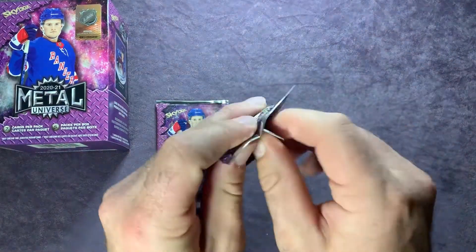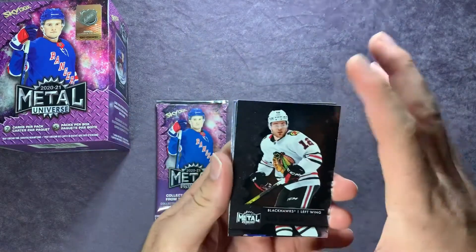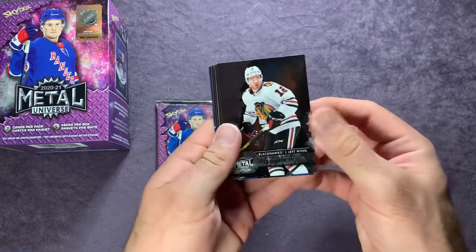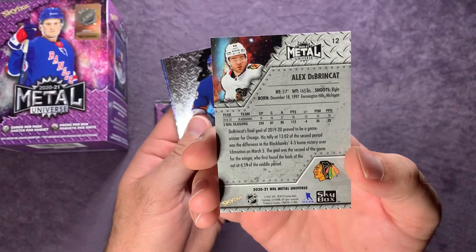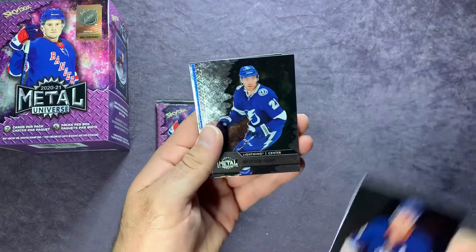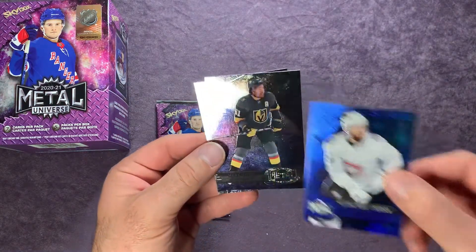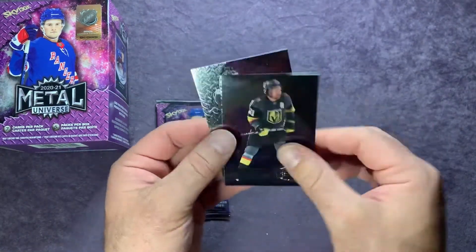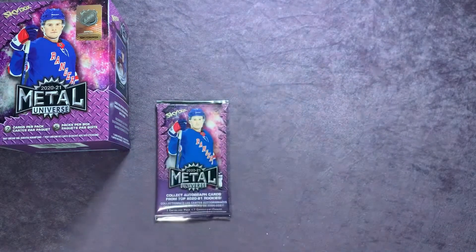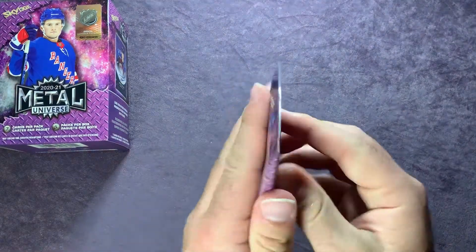Alright, two more packs to go. This is a second year card of Alex Debrincat — he's pretty young. Josh Bailey, Brayden Point, Connor McDavid, and a Shea Weber All-Stars on the blue. Mark Stone once again — that card is pretty awesome looking — and then ending with a Matthew Tkachuk All-Stars. A lot of you might remember Keith Tkachuk from back in the day — quite a few of them have played in the NHL now.